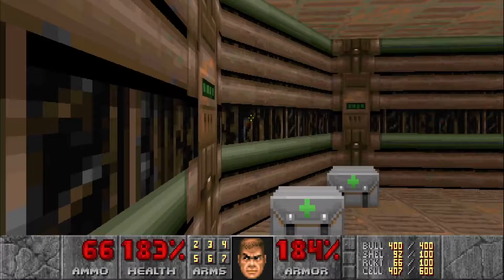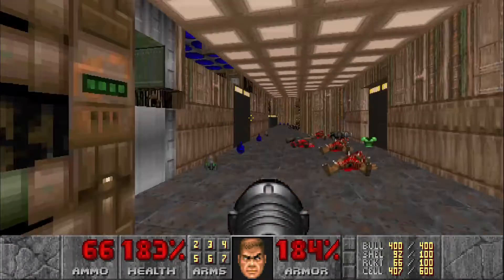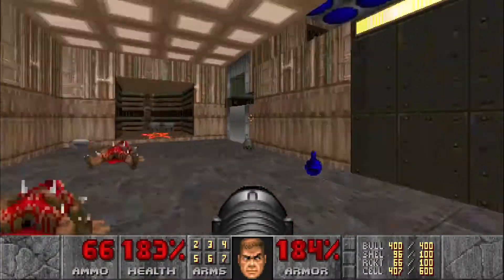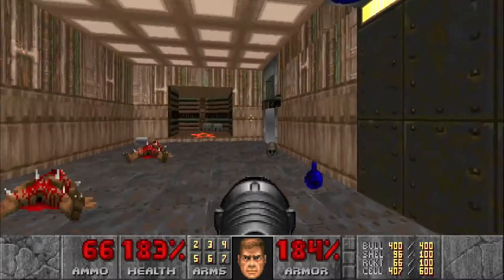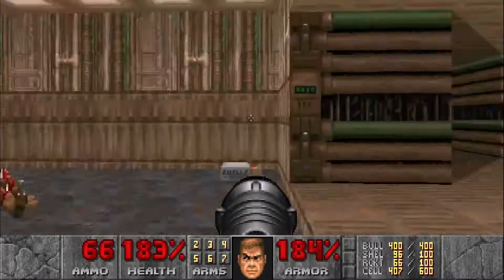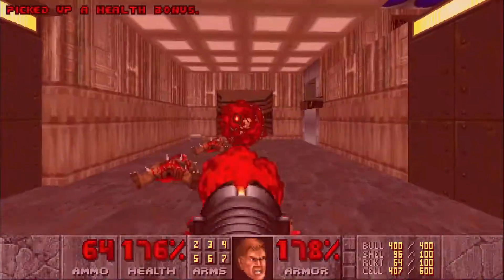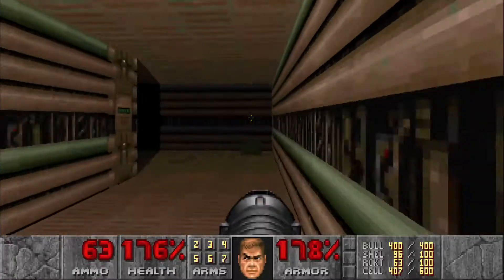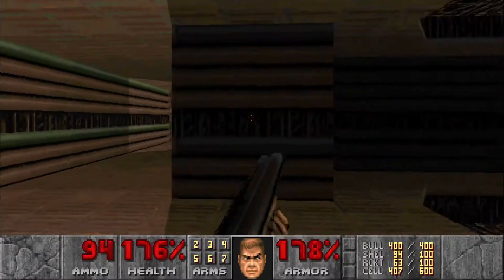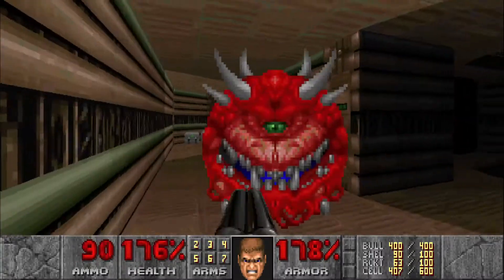Next up, we're going to head straight forward, walk out into there and turn around because a lot of enemies are gonna wake up and a Mancubus is gonna spawn in behind us. We want to take him out and then run back over here, and just take out the enemies as they teleport over.